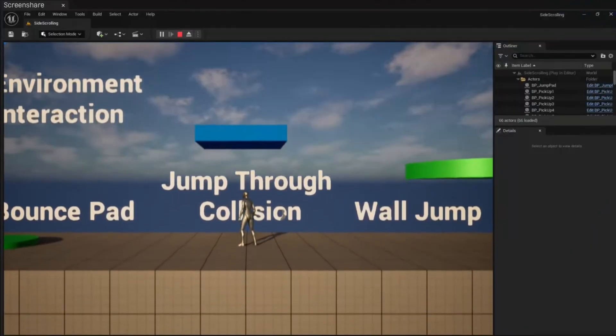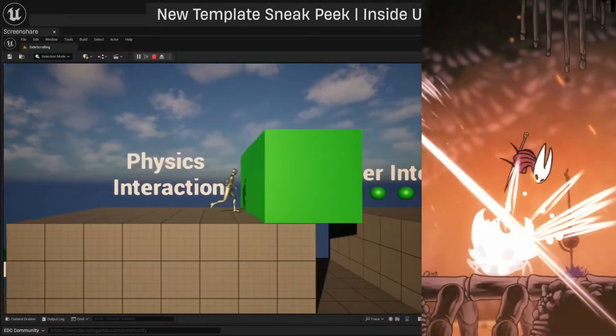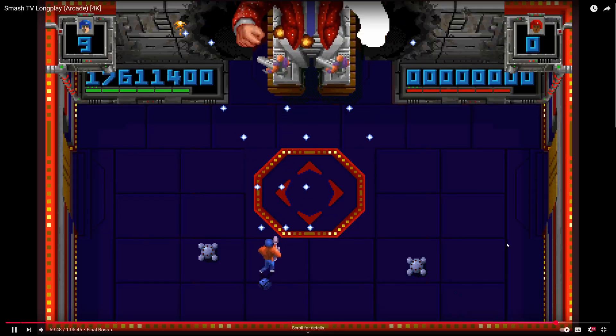If you're also interested in making a game like Hollow Knight, they have a template coming out that's going to be a 2.5D side scroller where you can do things like double jump and jump off the wall, so if you want to get started with making these type of games, they'll have that as well.